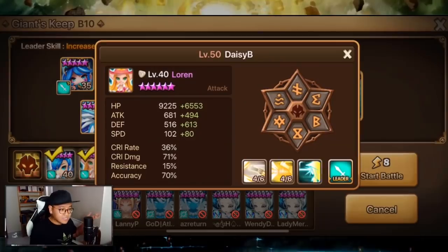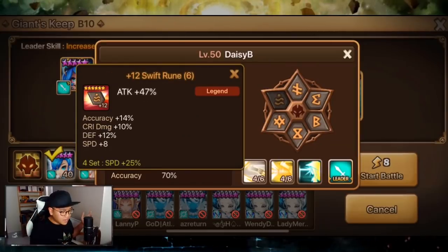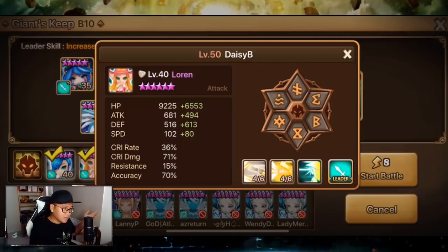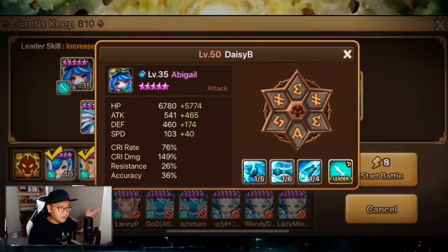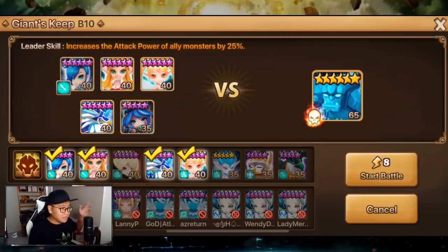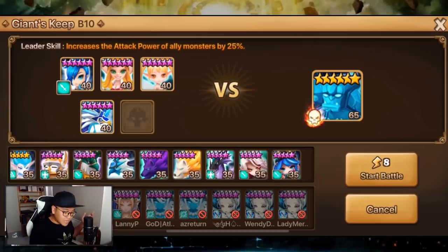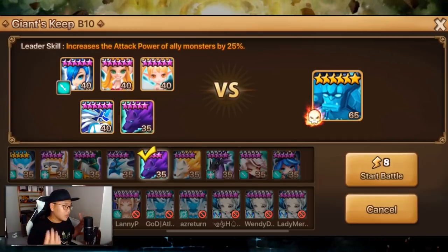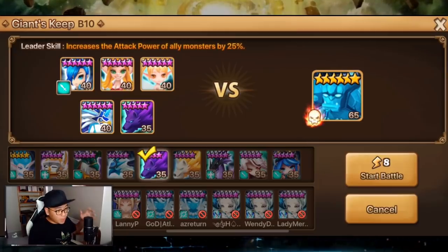Fran's runes: nothing changed — speed, HP, HP — the free rune set you get. I'm not farming DB10 so Fran will be like this for a long time. Abigail's rune set: speed, defense, and attack — she can survive fine in the trash wave and she'll die during the boss stage, which is perfect. You can use the Vamp Lord instead of Abigail, or honestly any damage dealer, and use Lapis as leader and you'll do just fine.